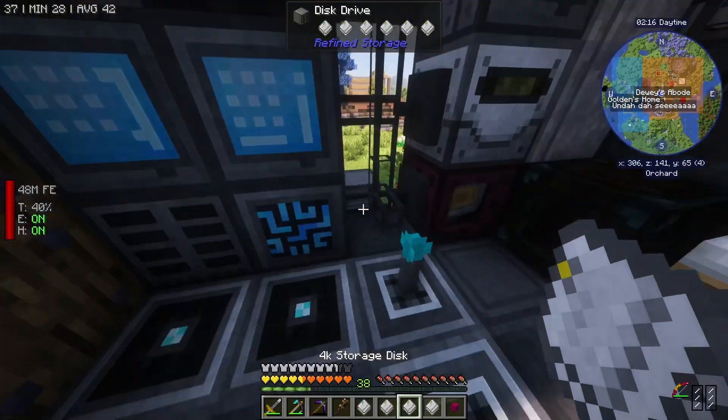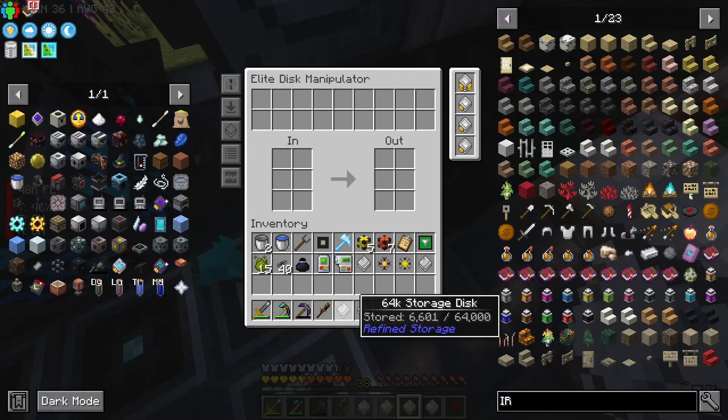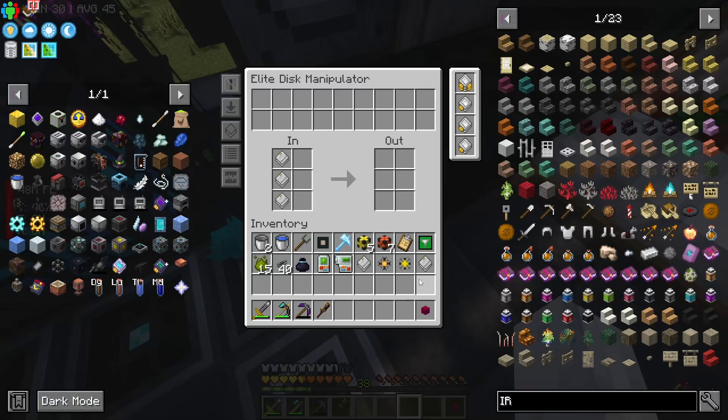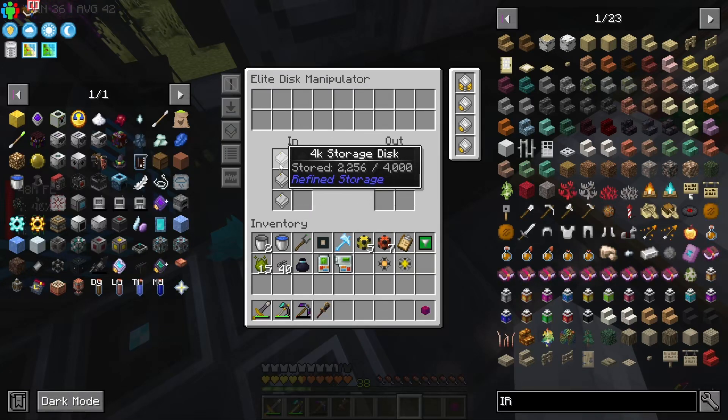I'm going to put the same upgrades in there. We'll grab out this guy again with all these friends. This time looks like there's a little bit more room. 64k stays there, and the rest of these go in here. They should be faster. It looks like they're doing a lot more, maybe. I don't know if it just allows for more storage or what. It's fine.